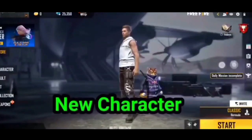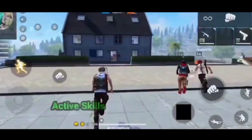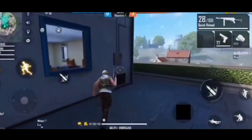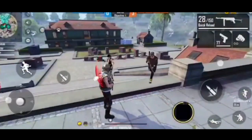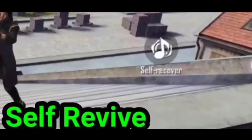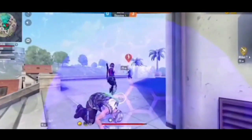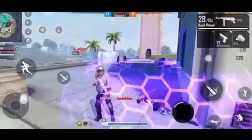Guys, did you know you can revive yourself? This is not really a trick — it is a new character skill. This character's name is a mystery character coming from advanced. This character's ability is that when you get knocked, you can see an option appear. After you click it, it will create an aura. Within the aura, anyone who has been knocked will also be revived. This is a very good ability and this is our Free Fire character skill.